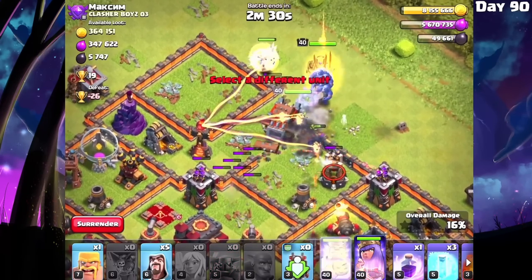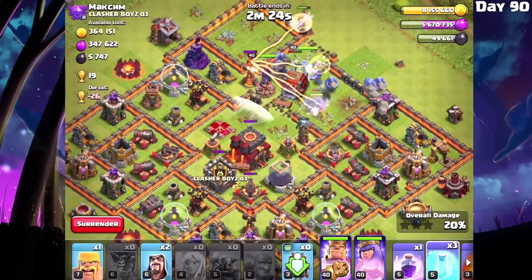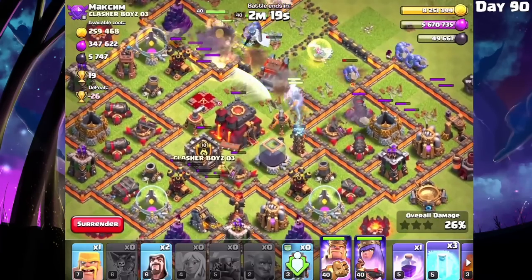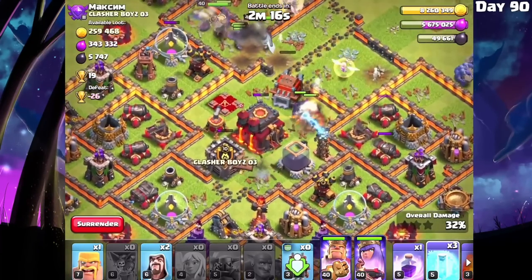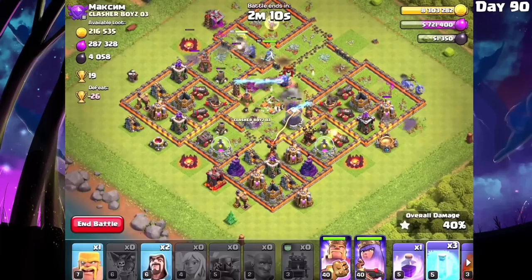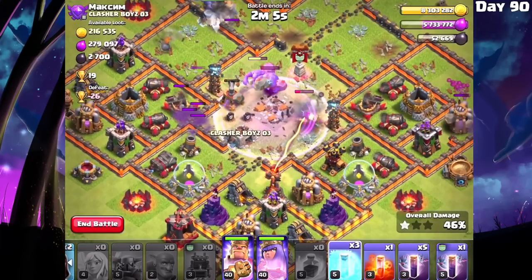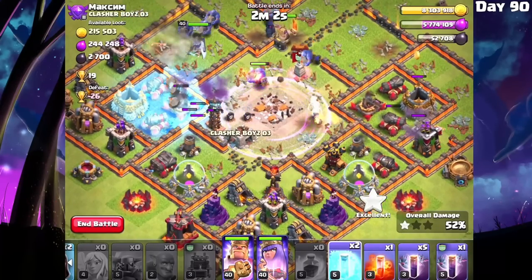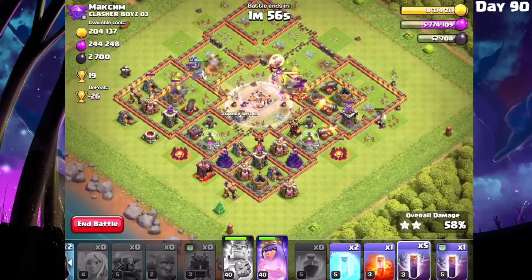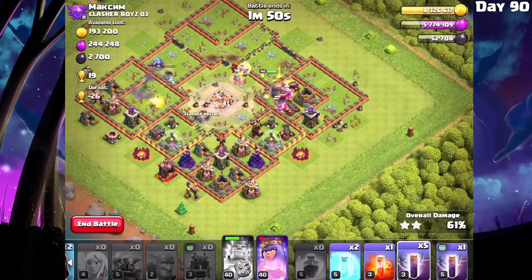Pekka, bowlers, and king — everybody's going in, plus a few wizards as well. I think this king will easily go take out the multi-inferno and a wizard tower, so that is beautiful. We don't have healers on a Pekka, but what we do have is a rage spell. Let's throw the rage spell on these bowlers here. I'm going to freeze the X-bow and try to get a bowler under rage. King's ability — might as well pop that. I don't even think I'm going to need my bats to be honest, but it doesn't hurt to try.